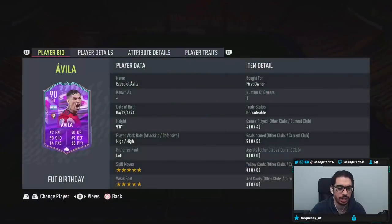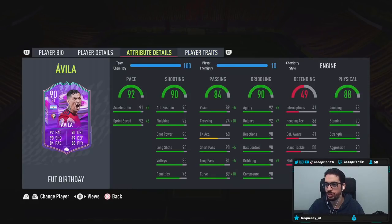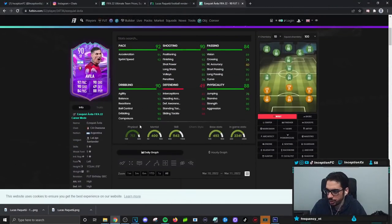We're taking a look at a card who is 5'8", high high work rates, left footed, 5 star skills, 5 star weak foot, in-game player traits. He has the injury prone trait, so no finesse shot trait, no outside foot shot trait. Average body type.